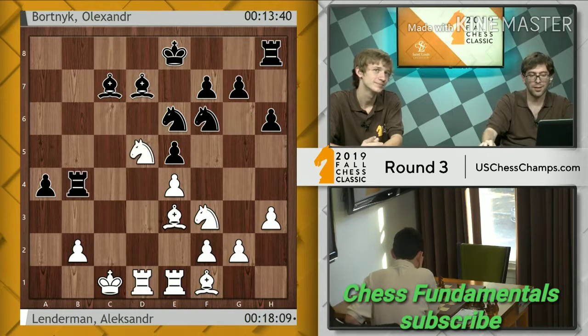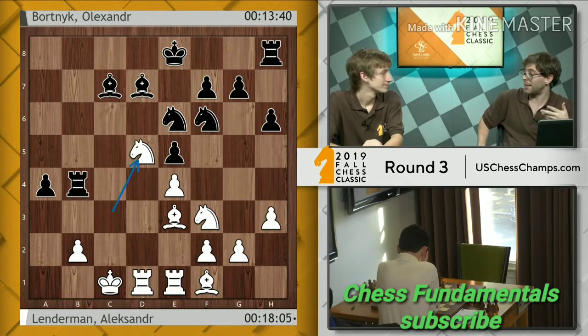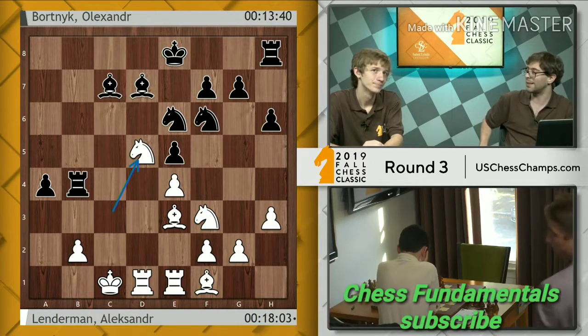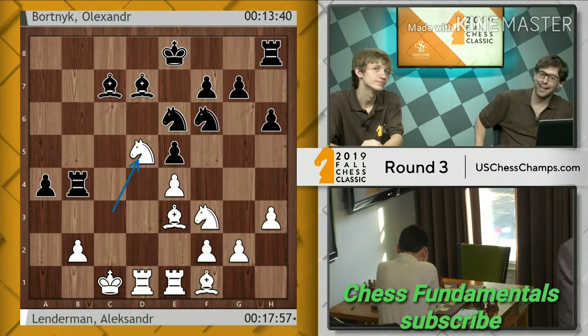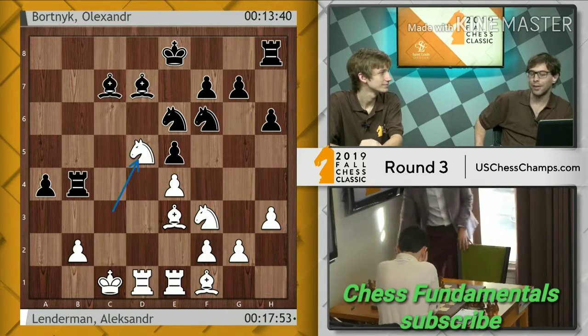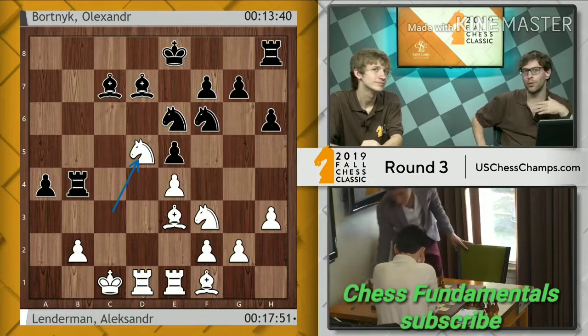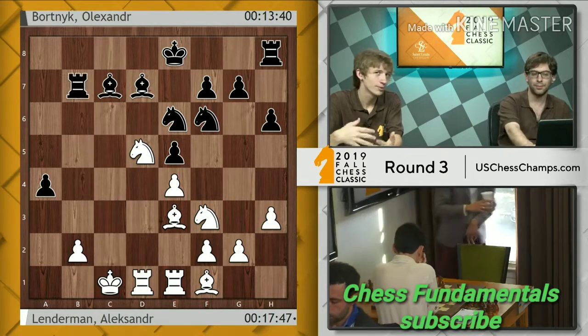Just like in the Benoni, it was easier for black to play chess; it's much easier to play this with white because all your moves are so logical. That is why I praise knight a2 so much — because after that move, all the moves are just easy.